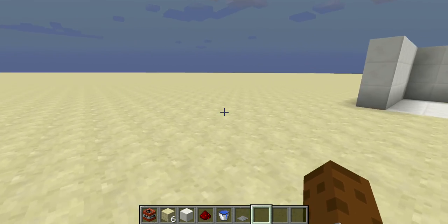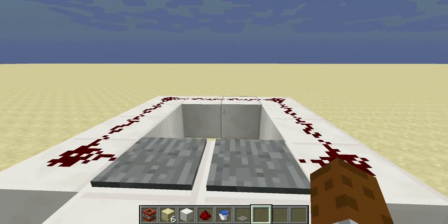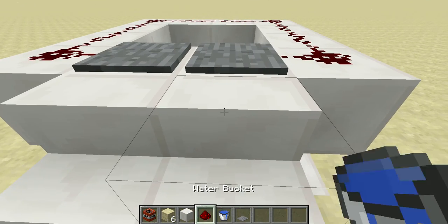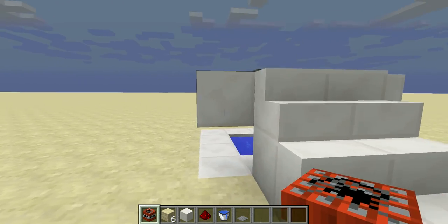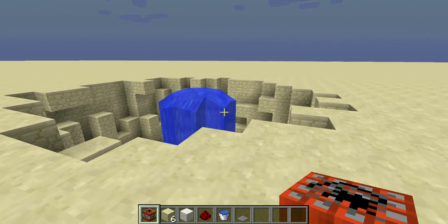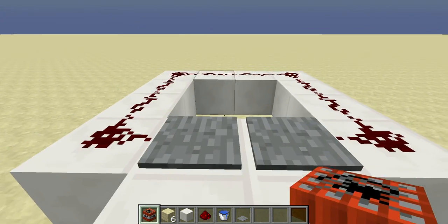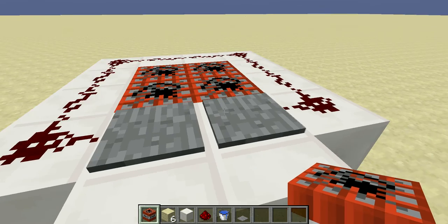Hello everybody and welcome to a Minecraft video. I wanted to do a series where I just show off some cool redstone contraptions, and I've got two today. I built this over there and it blew up, so now squid spawn in there and then they die. This first one is just a little TNT cannon.